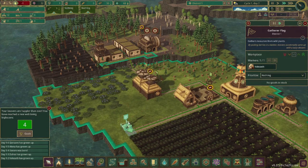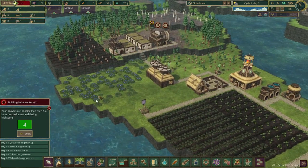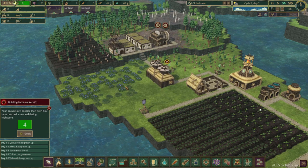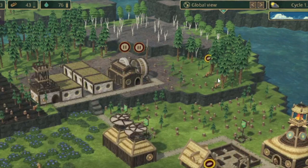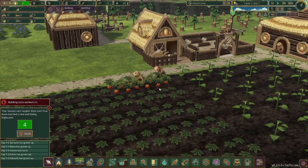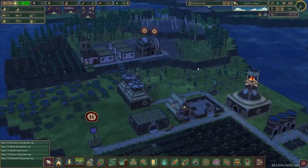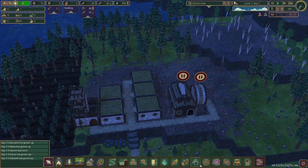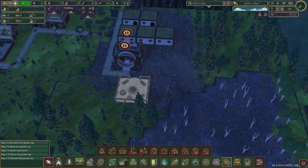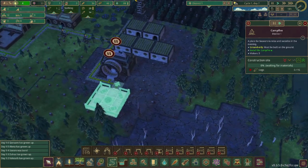Everyone is hungry — let's fix that. The carrots aren't quite ready yet, almost, but the berries will tide them over until then. Go get food, don't go chop stuff. Now they're harvesting — carrots popping up. I think these beavers deserve a little bit of fun, so we're going to get a campfire set up right here. Get that connected and prioritize it, so tomorrow night they'll be able to use it.